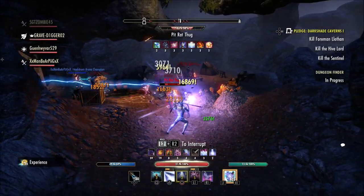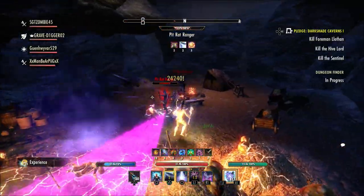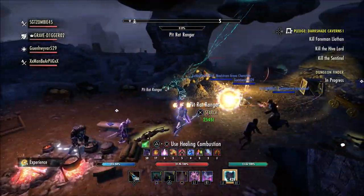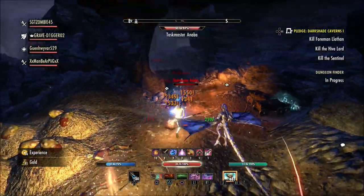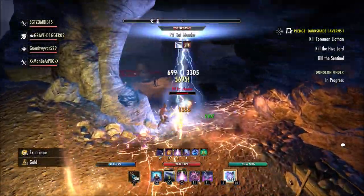What is going on guys, Grave here. Today we received an update for the console version of the Elder Scrolls Online. I will have the patch notes for both Xbox and PlayStation linked down in the description below. This is version 1.26.1.0 for Xbox and version 2.25 for PS4 and 1.07 for PS5.